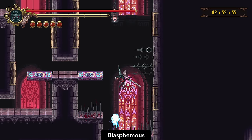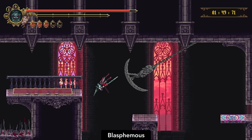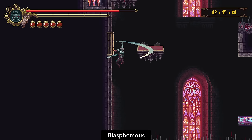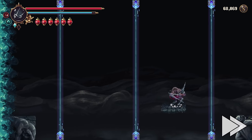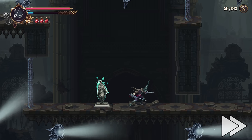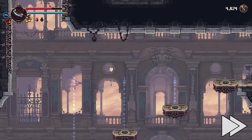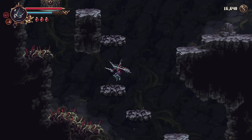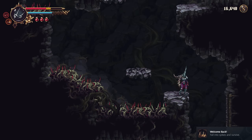The platforming gauntlets were another worrisome return that ended up being okay this time. The Blasphemous DLC added a lot of parkour trials that served as the buggiest and most irritating portions of the game. Those sorts of platforming challenges are part of the main campaign this time, but they're far more polished and enjoyable than before. In fact, I was never frustrated by a single one. I think the developers have a better sense of what their physics can and can't do and where to push the difficulty and where to relax. It also helps that spikes are no longer fatal and instead just knock down some health and embarrass you.